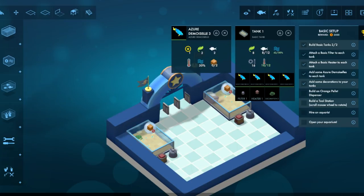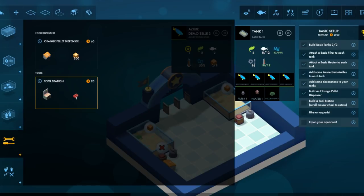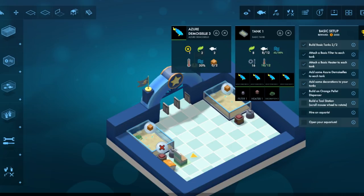How does this work? Do you put it in? Oh, you put it like there. Build a tool station — scroll mouse wheel to rotate. Tool station provides a toolkit for your staff to fix broken equipment. Plop that down.